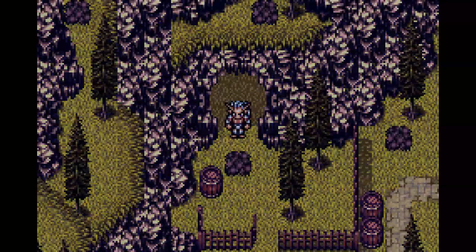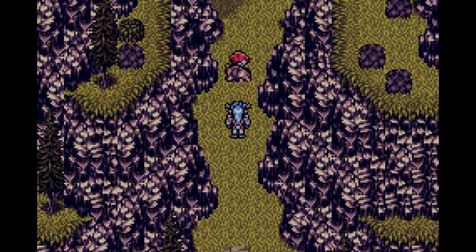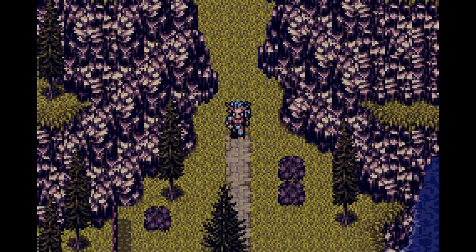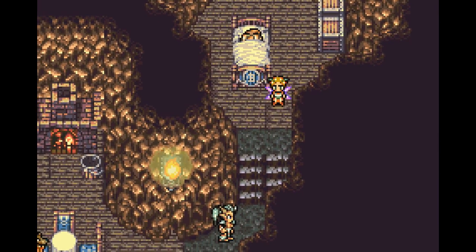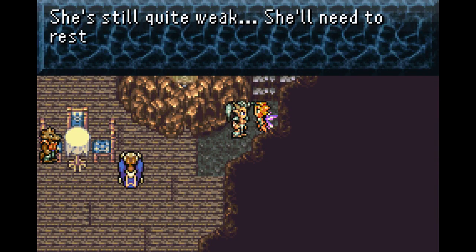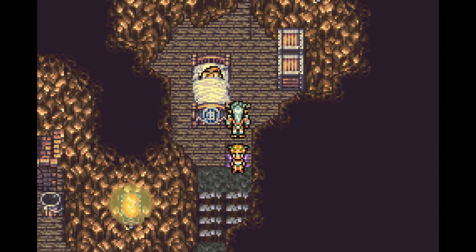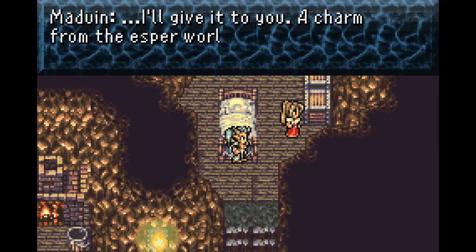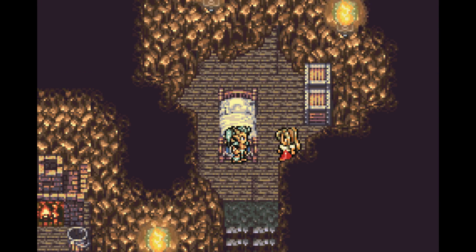Now we're playing as some nondescript esper - who knows what's going on? Someone's trying to come through the gate. At some point in the esper world, espers don't like humans - but a human girl found her way into the esper world and the esper Maduin brings her to rest. Her name is Madeline in this version - in Woolsey's translation it was Madonna. Spoiler alert: Maduin and Madeline are Terra's parents.